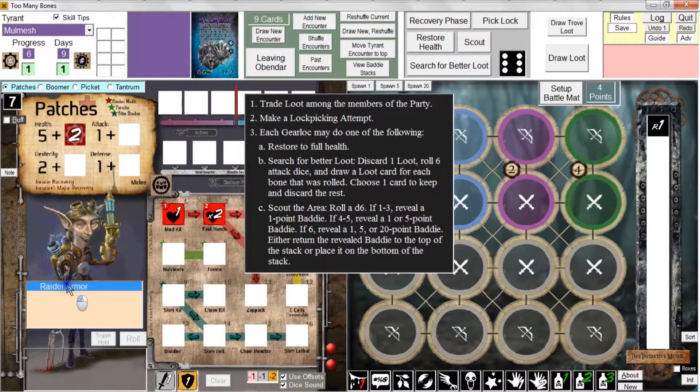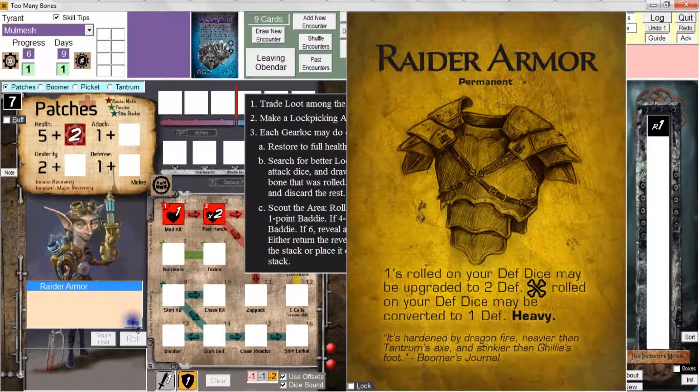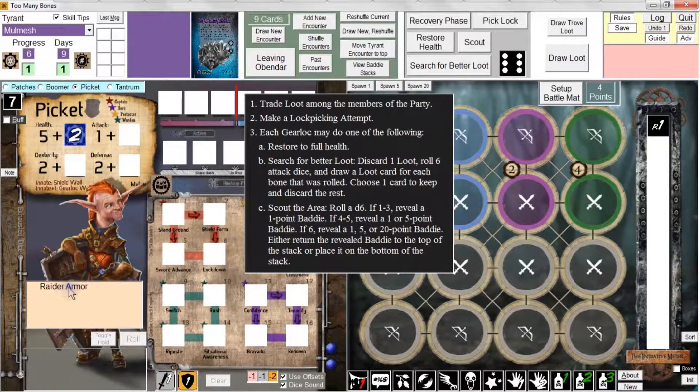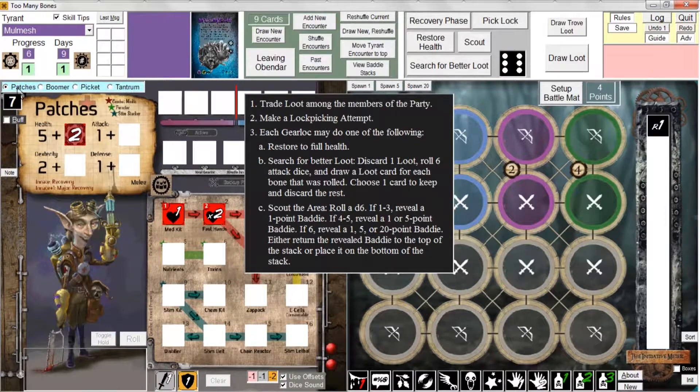Let's say I come over here to the raider armor and want to give it to picket. I click on swap, click on picket, and now picket has the raider armor. No big deal.